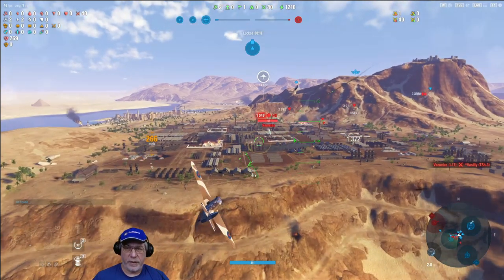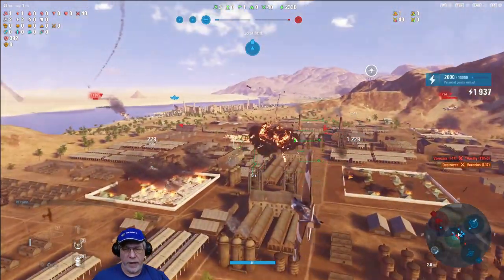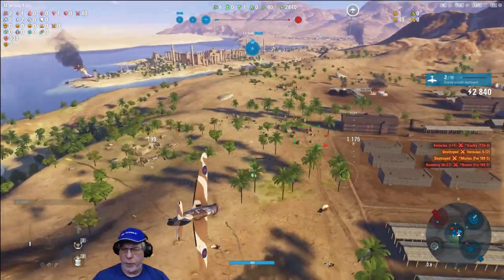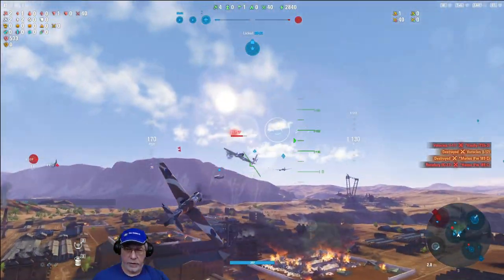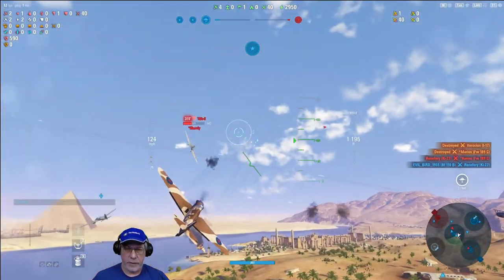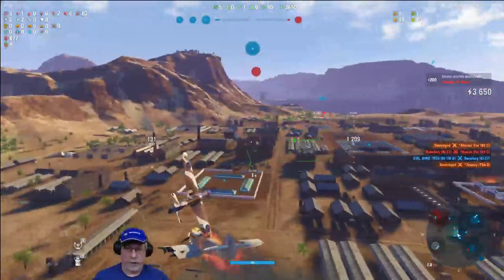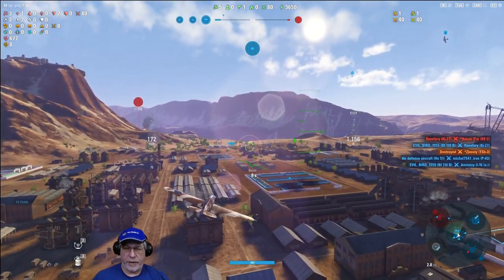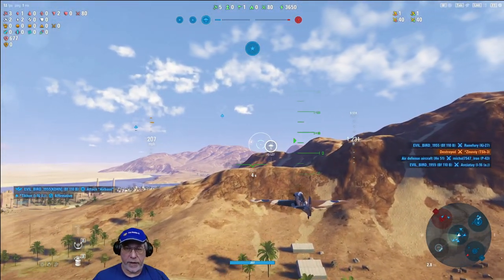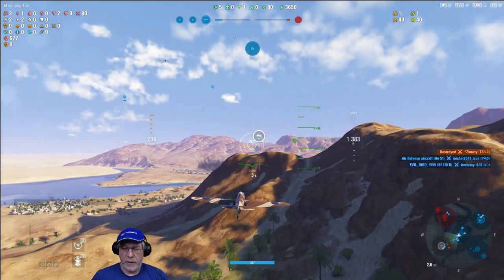I find the I-17 — fortunately he's not paying attention to me, which is exactly the situation you need in this aircraft — and I'm able to knock him out very quickly. I then take away an FW-189C ground attacker, swing around to address the other ground attacker, and we already have this sector. After destroying the final aircraft, I swing around anticipating that since the other airfield hasn't been attacked, Evilbird pings it as the next target. And again, I say I will support him, and off we go.